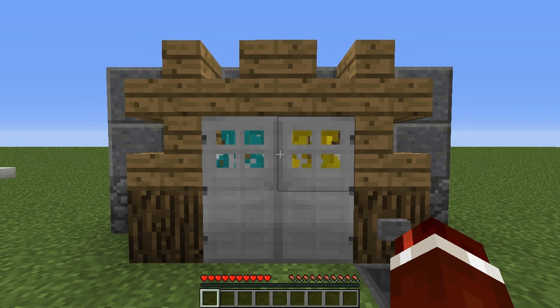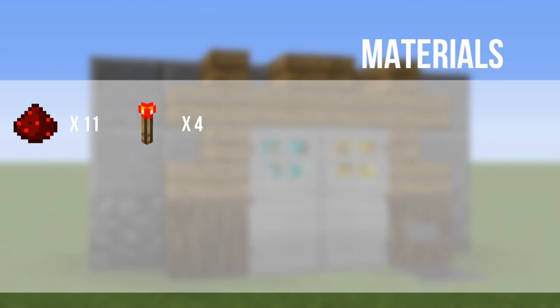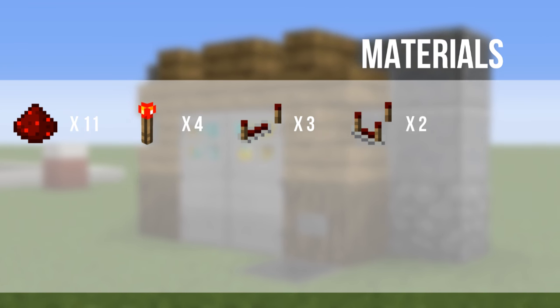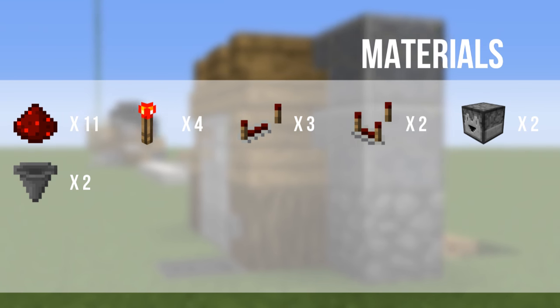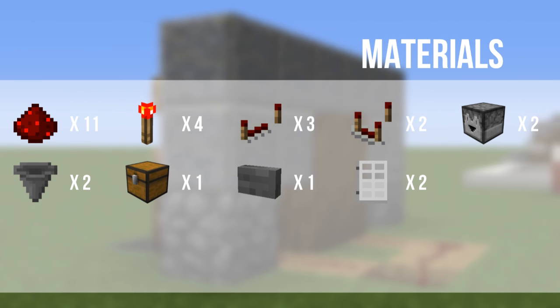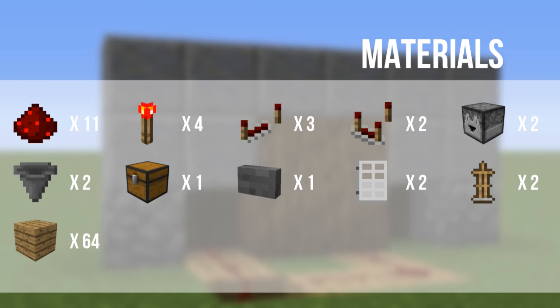Now let's get into the tutorial. The materials that you are going to need are: 11 Redstone Dust, 4 Redstone Torches, 3 Redstone Repeaters, 2 Comparators, 2 Droppers, 2 Hoppers, 1 Chest, 1 Stone Button, 2 Iron Doors, 2 Armor Stands, 3 Blocks, and 64 Blocks of your choice.